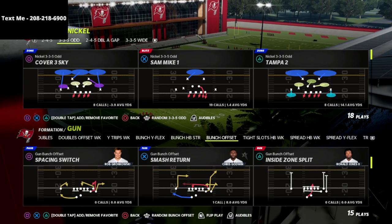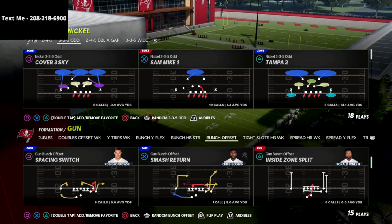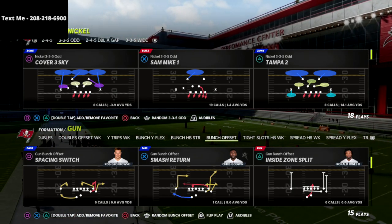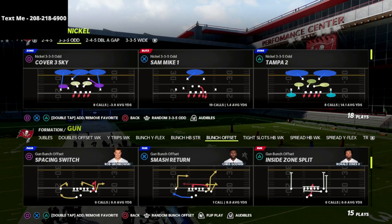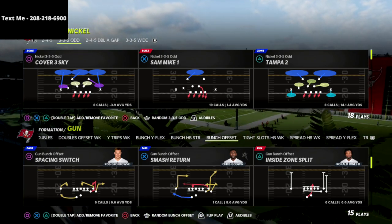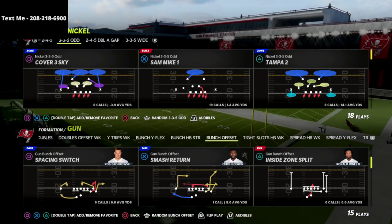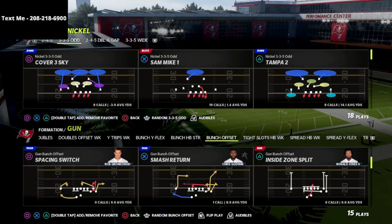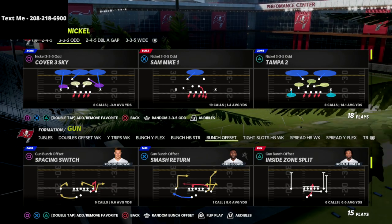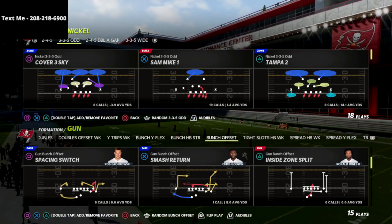In this video we're talking about how you can stop the run out of the gun bunch. I've been putting in a ton of lab work studying abilities, different coverage schemes, and different pressure schemes. I'm starting to feel okay on defense in terms of stopping both the run and the pass from the most popular formations. I actually released a defensive guide on the nickel 3-3-5 odd — I think the 3-3-5 odd is the most successful defense at this point in the season.